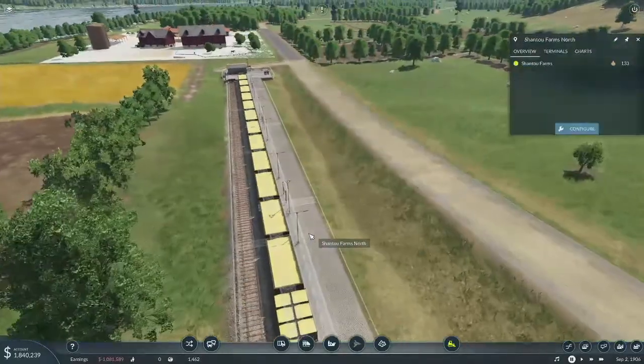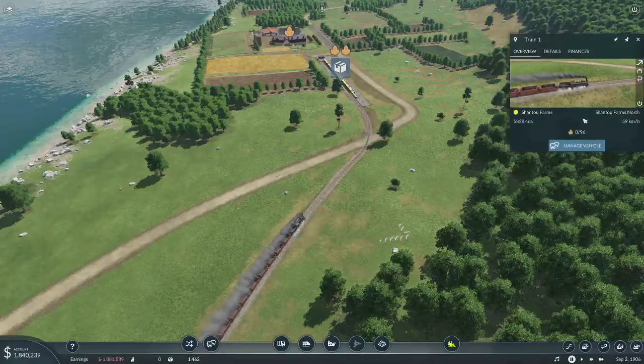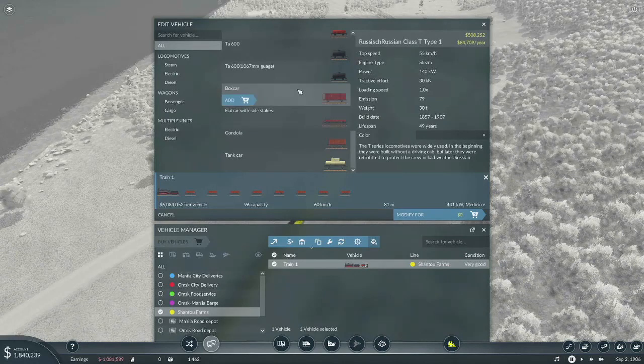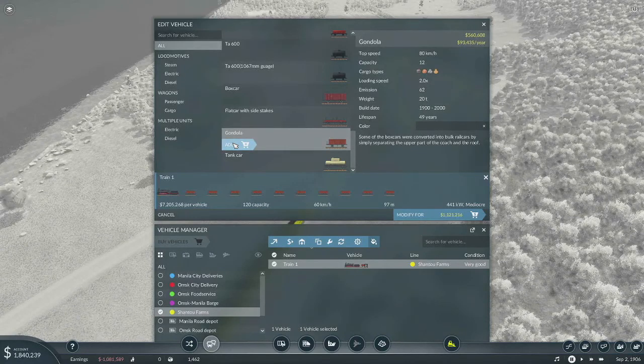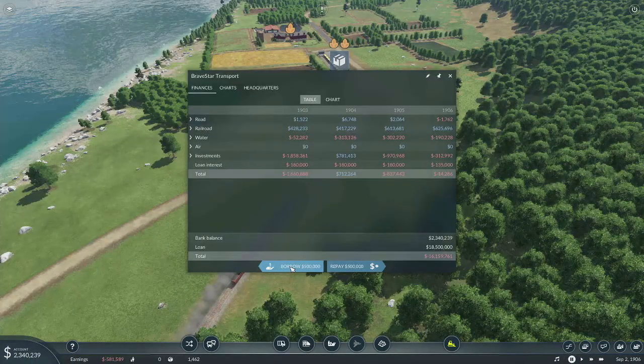Let's pause. All right, how are we doing here? 133. Okay, let's go ahead and manage this. Gondola — okay, so our capacity now is 96. If we added four to it, that would be more than enough, but we're going to need money — 2.2 million. We'll borrow another million.